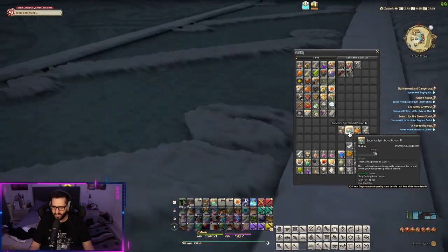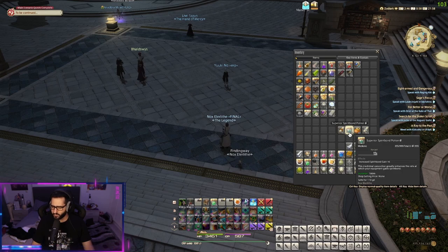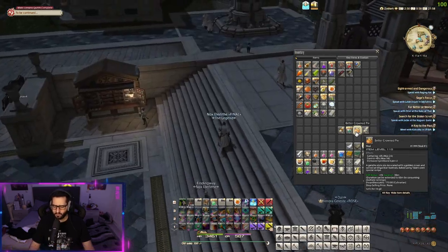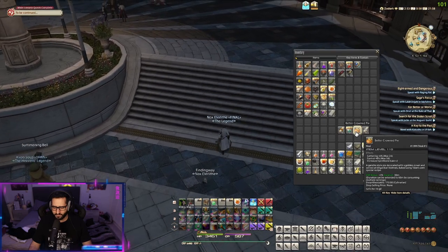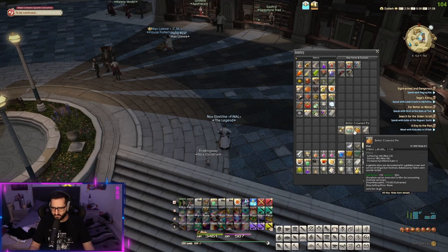The most important item you need to get is the superior spirit bond potion, which increases your spirit bond gain by 6. Then we have the better crown pie, a consumable that gives you +2 increased spirit bond gain. You can see it lasts 30 minutes. You can use the squadron rationing manual to extend that by another 15 minutes, since these are a little harder to get — I'll show you how later.